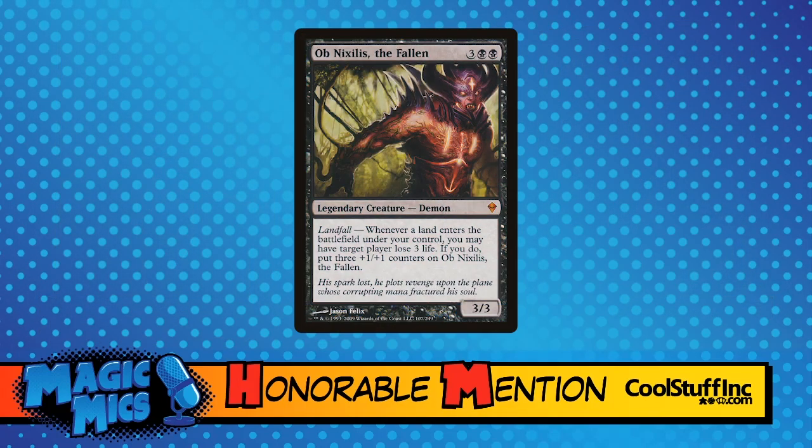The problem with Ob Nixilis is — I hate to say it — I just don't think he's a very interesting character. They really haven't given him a lot of depth. There was the weird thing on Ravnica of him killing birds for fun, but I just think the character needs a little more. Ob Nixilis the Fallen, which qualifies for our list, is a demon itself and is really the first big bad that brought the Gatewatch together in the first place.